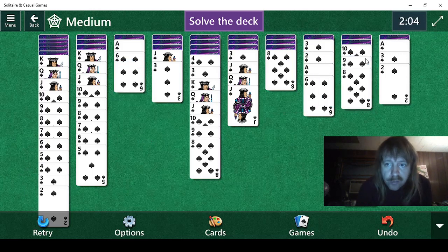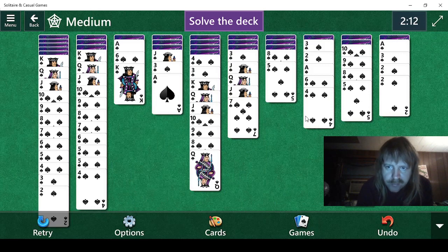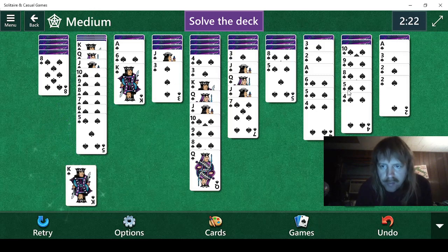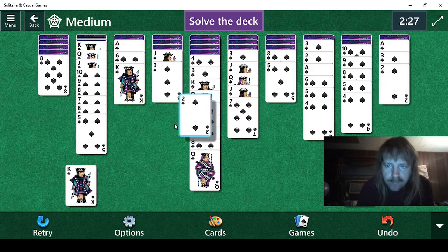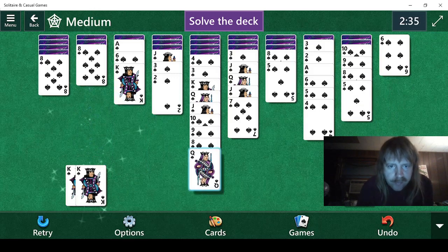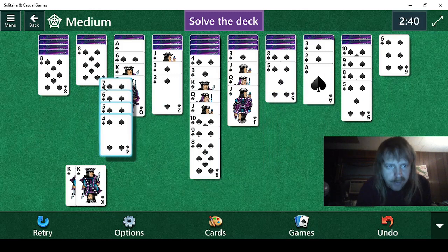Well, we can do that. We need a seven or something. Drat. Where is there a six? Here we go — we can dump this here. Three, two. We have this we can do. And we need a four, three... Here we go. Ace. There we go. That's done. That gave us some eights. Yay for cards we can't even really use very well.